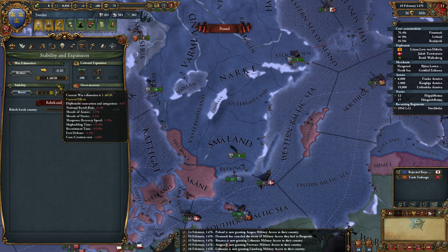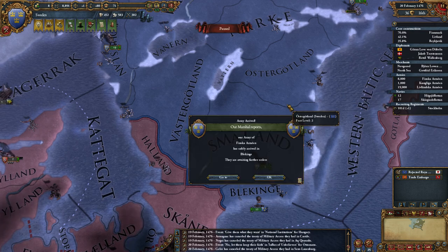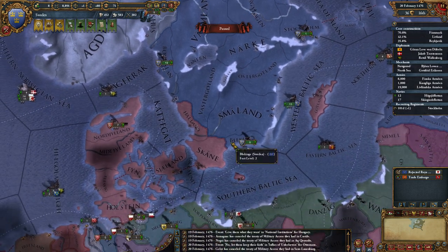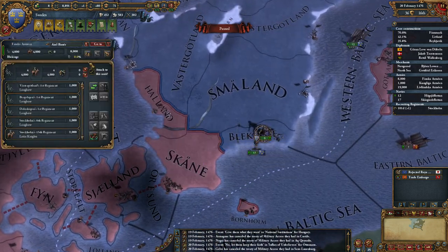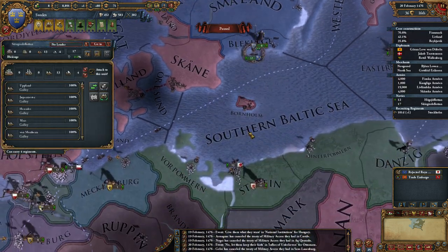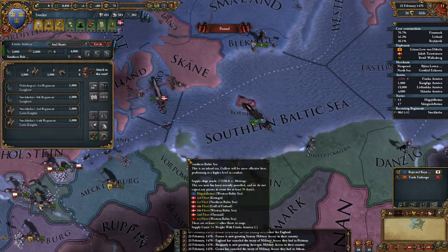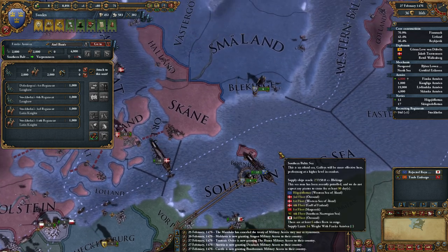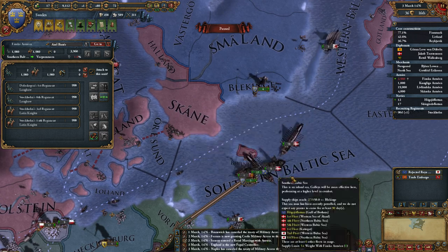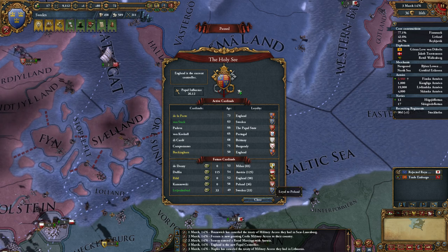My war exhaustion is 1.46 — I will start the war even though I've still got it, I think. They've reached there. Cannon needs maintenance still. I'm going to split this in half, attach it, and this can move there. Transport can place them over there. England now controls the courier, which is really bad for me — I'm going to lose a diplomat because of that.